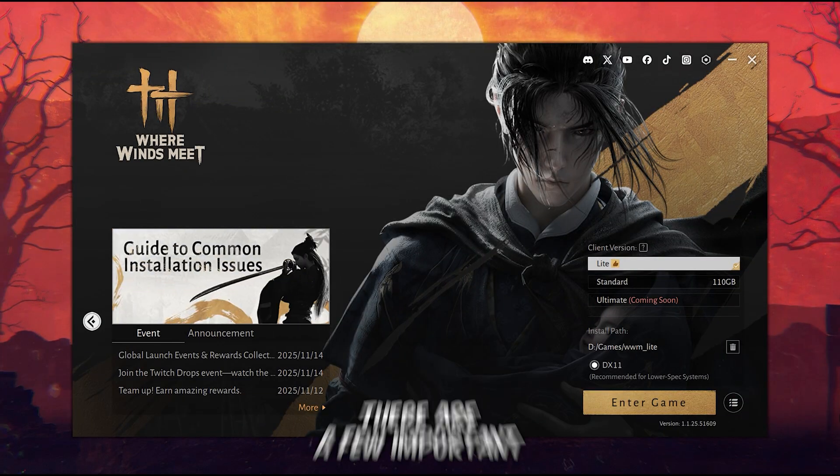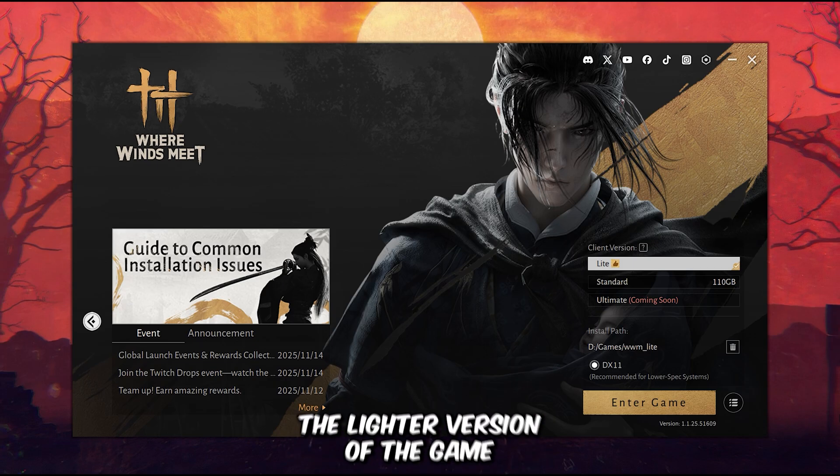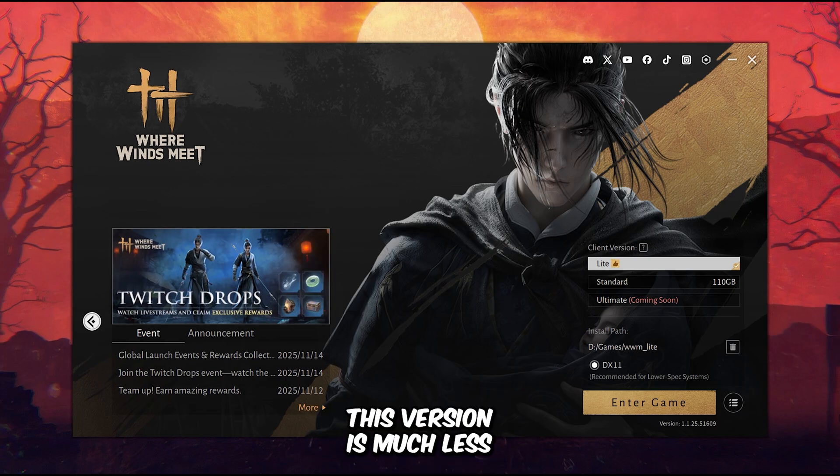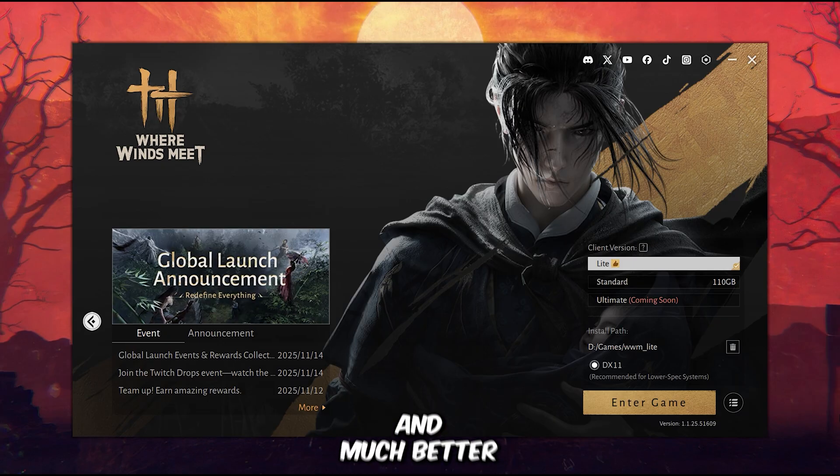Before we begin, there are a few important things to keep in mind. First, make sure you download the lighter version of the game, because this version is much less demanding than the standard one. Second, always play the game in DirectX 11 mode, as DX11 provides a more stable experience.